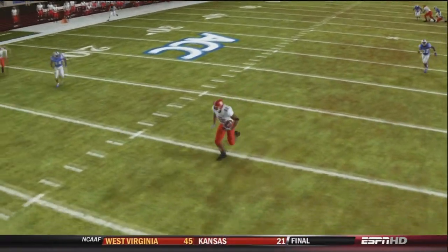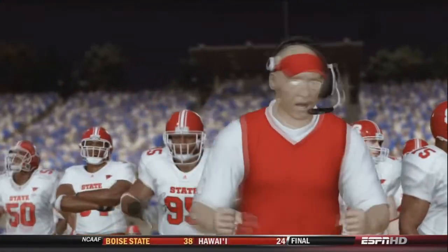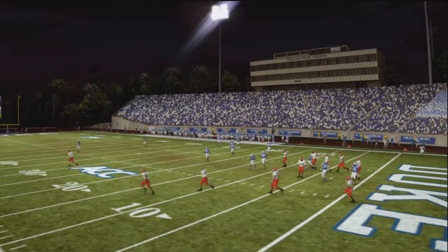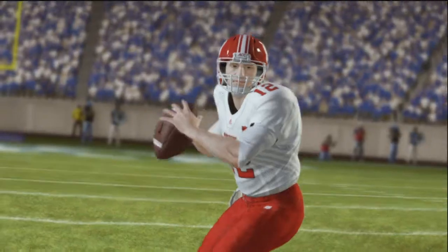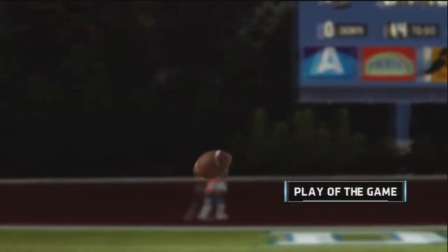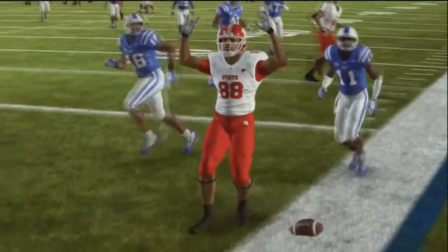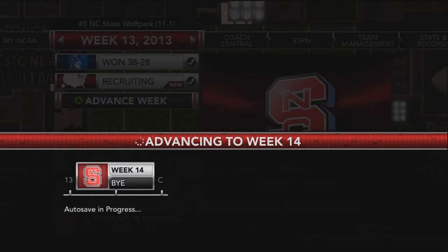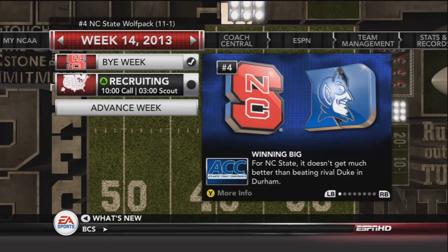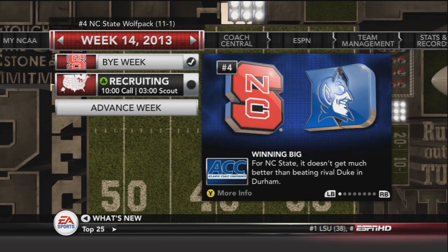NC State wins 38-28 over the Duke Blue Devils, their in-state rival. What a close game — they almost blew it. The play of the game was the deep touchdown pass to Fleming early in the second quarter to make it 14-0. NC State improves to 11-1 on the season. Fuller committed to the program — the last ATH athlete on the board. The team heads into a week 14 bye week, with recruiting next and then the ACC championship game on the horizon. They are the number four team in the nation.